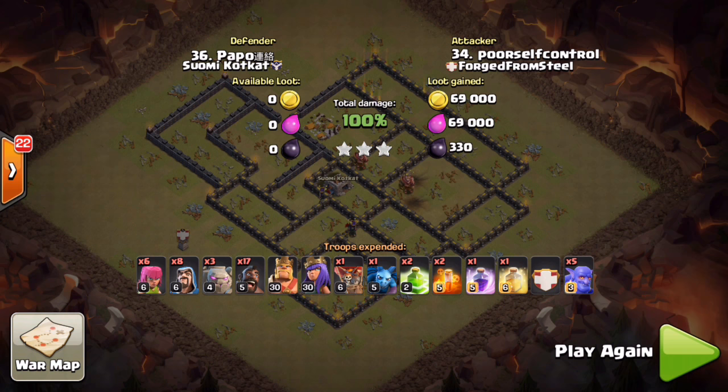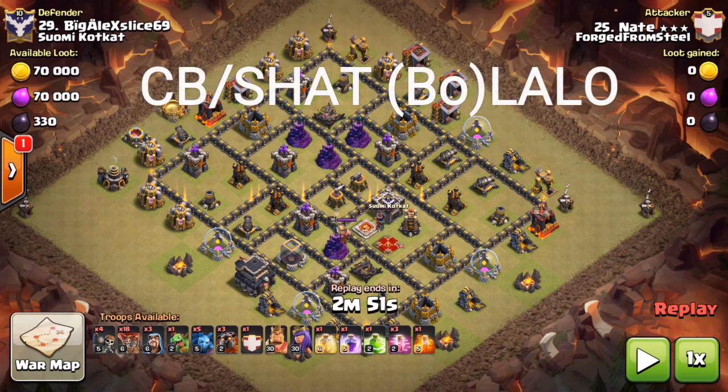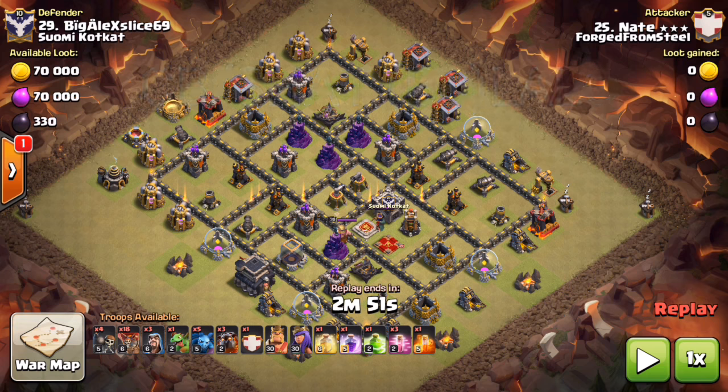For our third and final example of the top three town hall nine attacks in today's meta, we have the CB or shattered lalo — also called bow lalo. We'll start with the base types and what exactly you're looking for when determining whether or not you can do a CB or shattered lalo on a base.